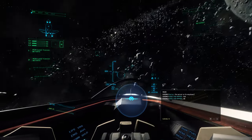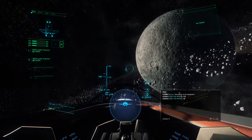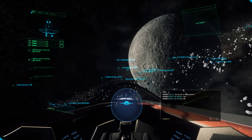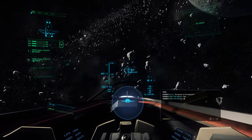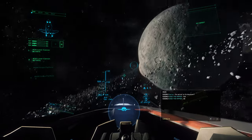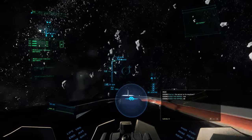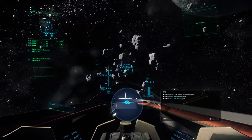And Grim Hex will be just right in line with both of those. There it is — I've already found it because my scanners picked up a thing there. But there's Crusader in the background, there's Yela in front of me, and that line produces the exact spot for Grim Hex. So here we are.